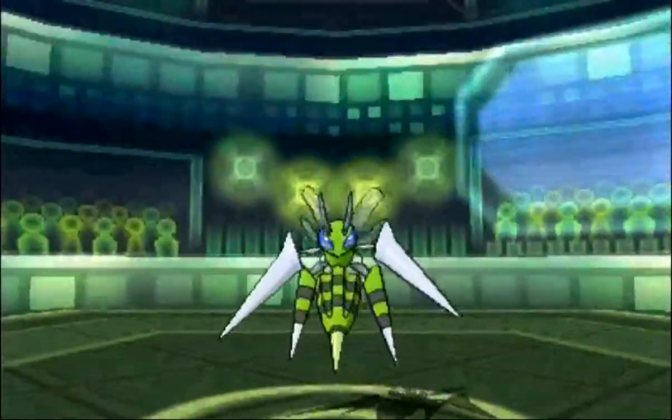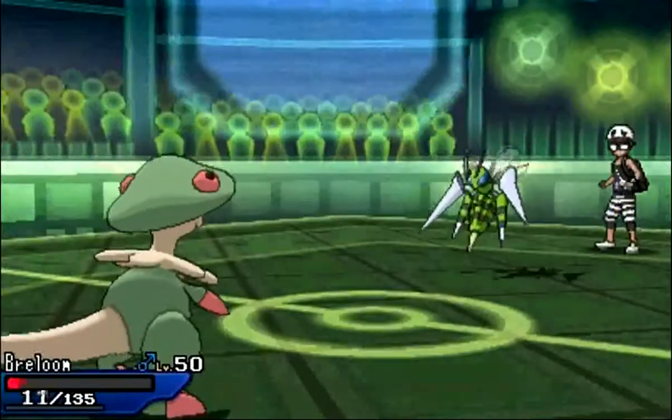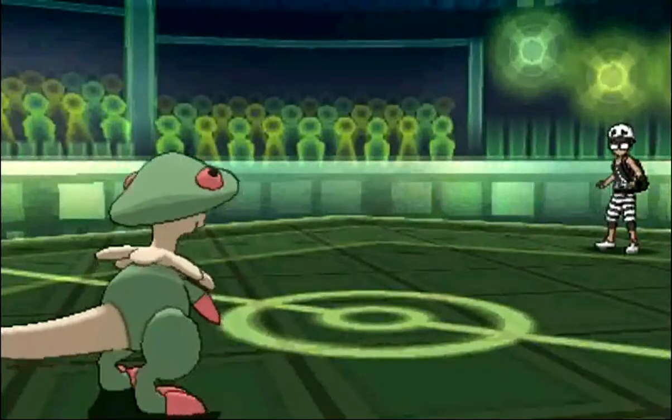In comes Beedrill again. Like I said, I have the Sash. I decided to try to go for the Rock Tomb in case he wanted to Poison Jab me, but he's actually going to wisely U-turn instead of doing that. Like I said, I did have the Sash so it doesn't really matter. I mean, he couldn't have killed me — I was just really hoping that I could maybe kill it.